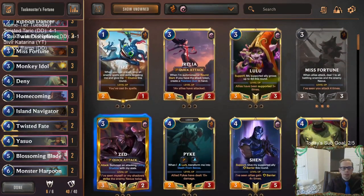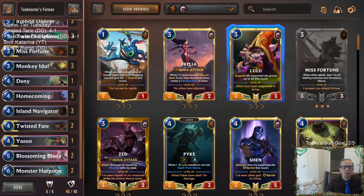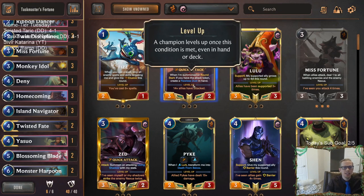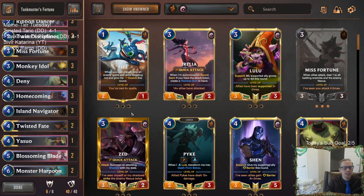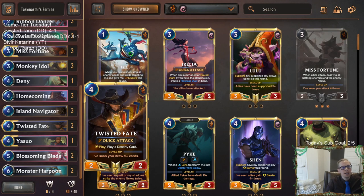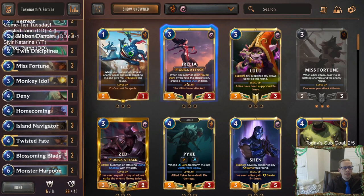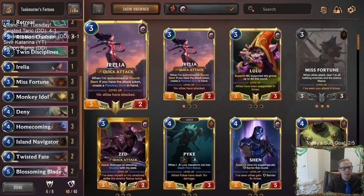Yasuo didn't really fit, but those are some options. Yasuo is a 4/4 quick attack so there's that. Aurelia though - yeah, Aurelia would fit perfectly creating flawless duets each round. You could have an Aurelia as a one-off. I like having Twisted Fate because he's so good, so I don't think I'd recommend going three Miss Fortune three Aurelia. But Aurelia is probably the best one-off to have alongside the Twisted Fates.